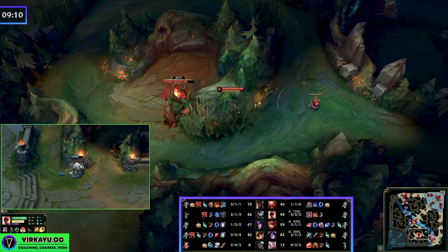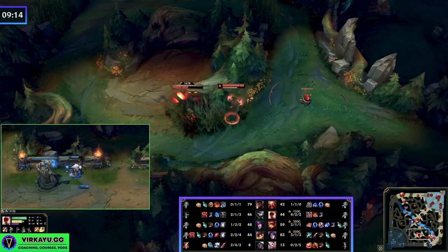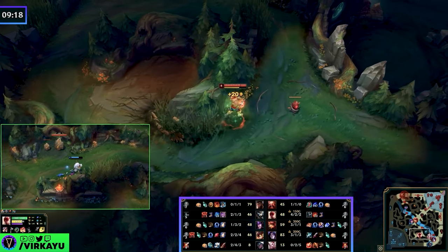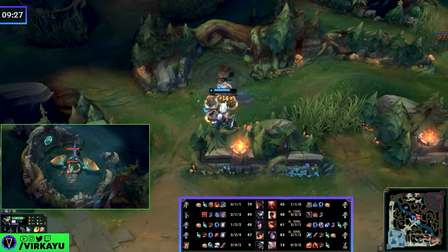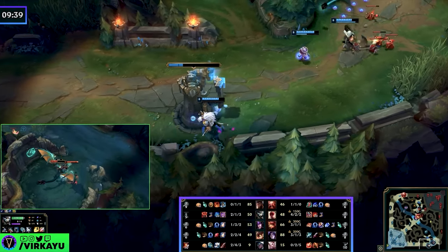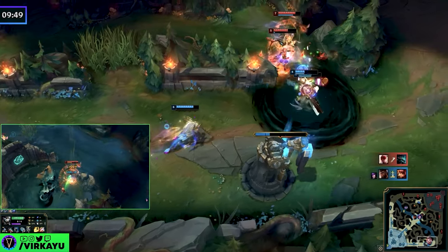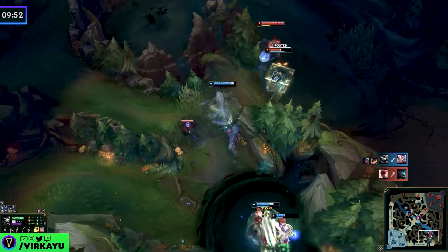We push the Syndra off, burn her Flash, then go try to take the Raptors. Rengar shows up — push him out because you just created priority and have the 1v1 advantage. Now you can take his Raptors, take his Red, and fall back to the Ocean Dragon. That's the fifth fundamental: the outside-in rule. Take the things you can take from the outermost point, then fall back. In this case: his Red, then the Dragon — and then fall back to camps, or kill bot lane again.